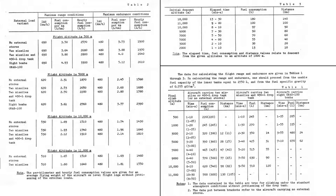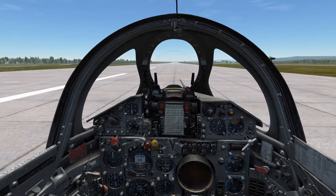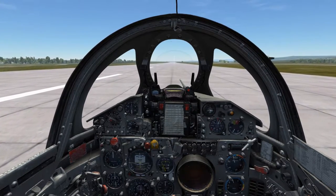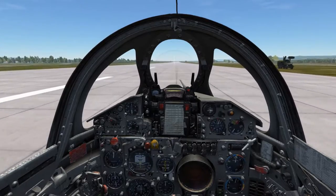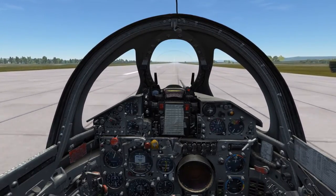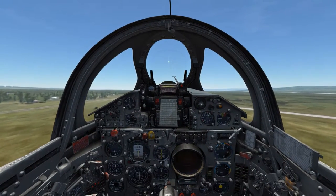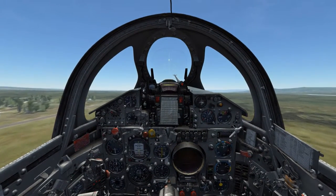In the example, we have a 490 centerline drop tank and two missiles. As the manual states, the 490 liter centerline drop tank is only rated up to 10,000 meters. This is the altitude that we'll be flying at, at least until we deplete the tank and jettison it from the airframe, at which point I'll climb to 11,000 meters and begin using the data for 11,000 meters flight altitude with two air missiles.